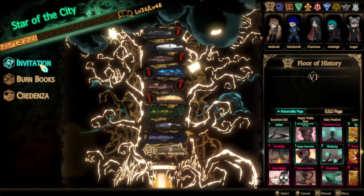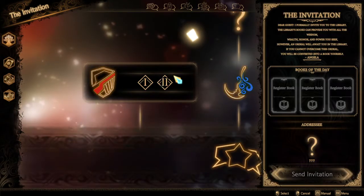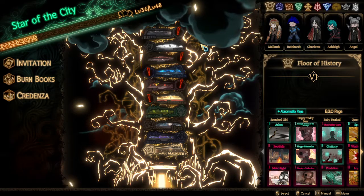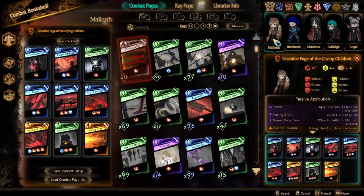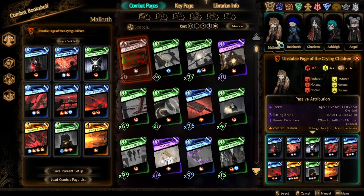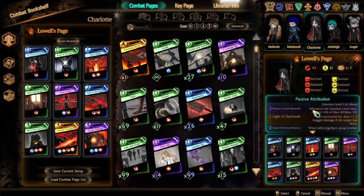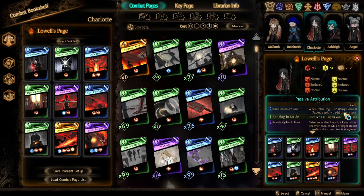Today we're going to do the second episode of The Thumb. It's a free actor and I believe we have got two floors to use here, so I set up two floors. First up, we've got Marcouf's floor — still with the same bullet page, still with the same Reinhardt page. Charlotte got a little update: Charlotte is now on a Lowell and Singleton Burn. I think we were on Singleton Burn before.